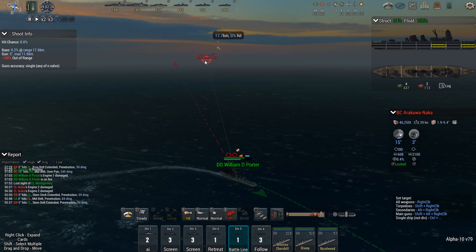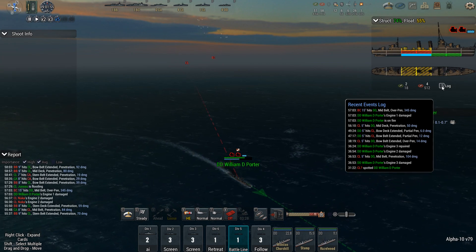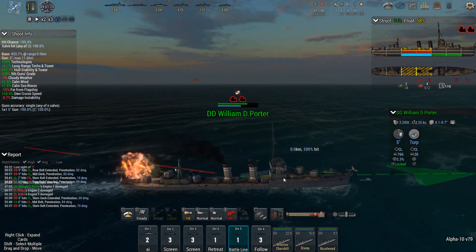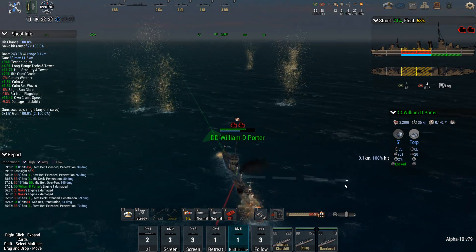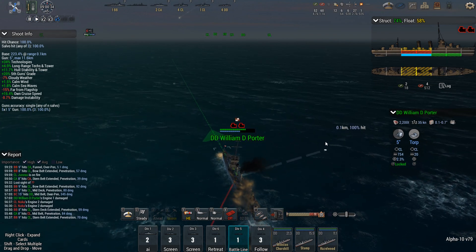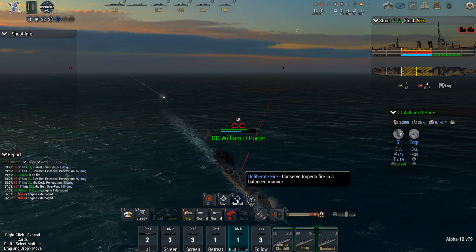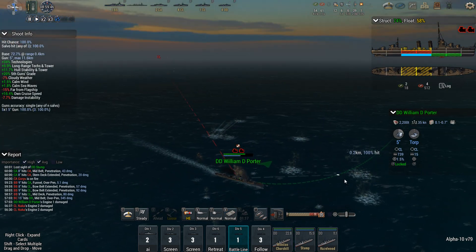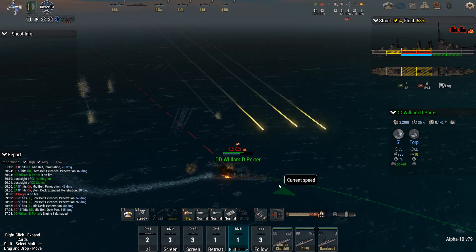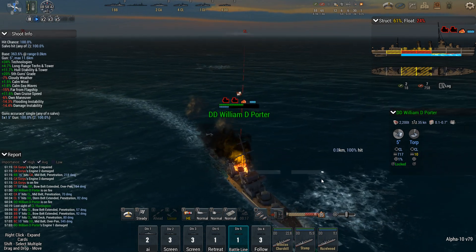That battlecruiser just pulled a number on me. Did you get hit by a 15-inch shell? Yes. A 15-inch shell on the William D. Porter causing 345 damage, severely flooding the ship. Since I am not an AI ship, I don't have the ability to miraculously pump out all the water nearly as quickly as we've seen the AI do with compartments which were almost fully flooded. Torpedoes away! Second torpedo set away. Let's see if I can still fix some parts of the Porter.